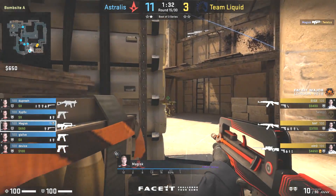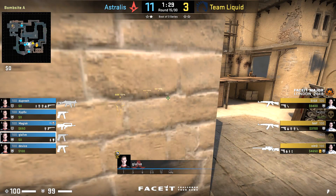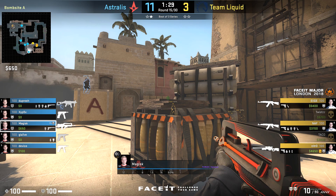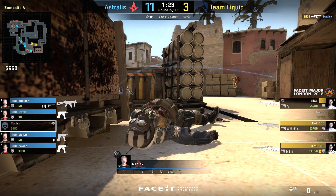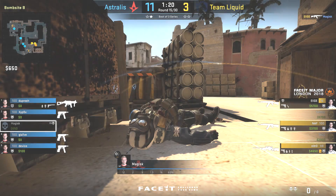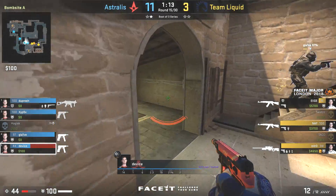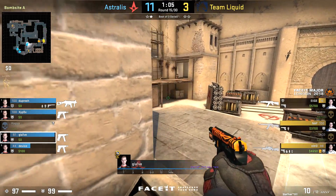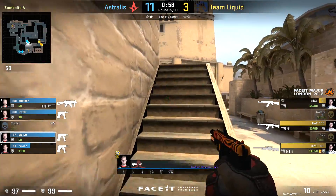Notice he doesn't peak too much until he's pretty sure of what's going on and his teammates have moved in. He's peaking right now as Glaive is up on top of this position. Device is having a look through the smoke, and Magisk is jiggling — not overextending and giving a potential trade straight away to Liquid. He's making them do the work to flush him out, just holding that Tetris jump out. A flash comes over from his teammate; he doesn't win the fight, but the support was there. Astralis have all rotated, Device knows no one's crossed the site, and Glaive is able to jiggle with the remaining player.